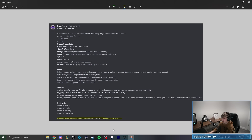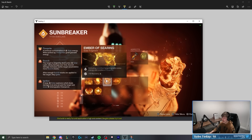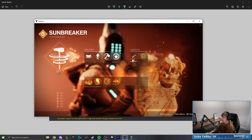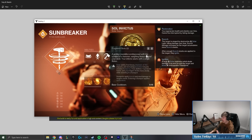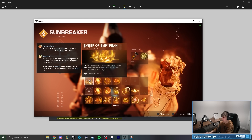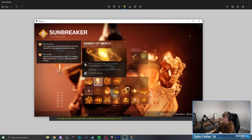For fragments, they've set us up with Ember of Mercy, Torches, Searing, and Empyrean. Torches to get Radiant; Searing to gain melee energy by defeating Scorched targets — which is great because Consecration scorches targets, and defeating enemies with solar final blows creates Sunspots, which also scorch targets. So this will be proccing a lot, giving us even more ways to get melee ability on top of Monte Carlo. Empyrean extends the duration of Restoration and Radiant buffs through solar ability or weapon final blows, and Mercy grants Restoration when we pick up a fire sprite.